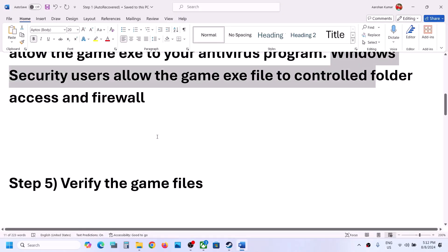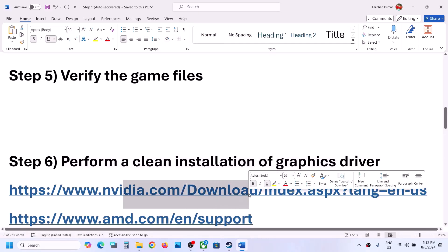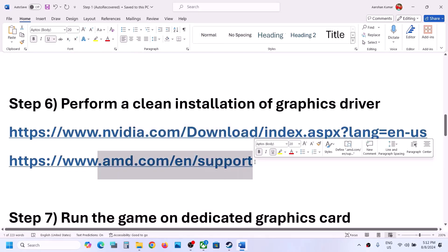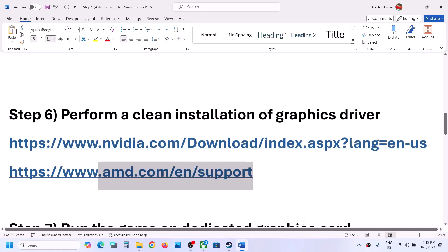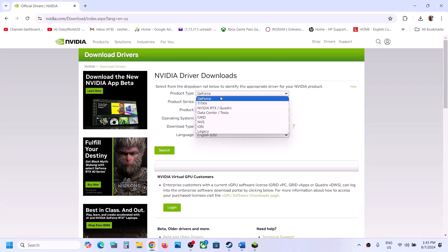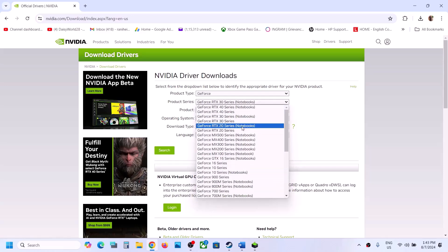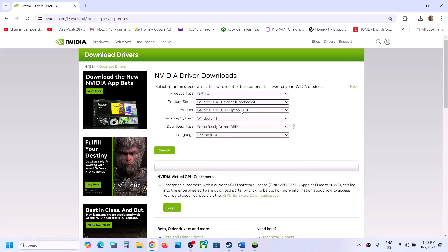Still not working? The next step is to perform a clean installation of your graphics driver. If you have an Nvidia card, go to the Nvidia website; if you have an AMD card, go to the AMD website. On the Nvidia website, select your product type — for example, GeForce Experience — then select your series and your graphics card. Select Windows 10 or Windows 11 as appropriate, choose Game Ready Driver, and click Search.